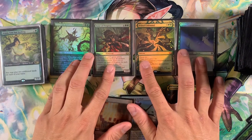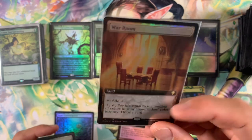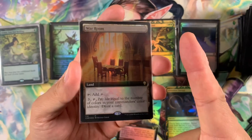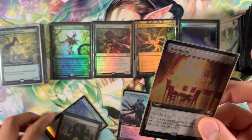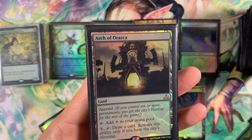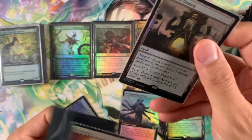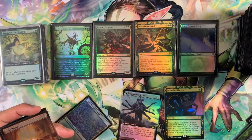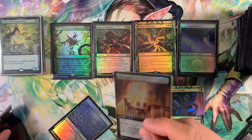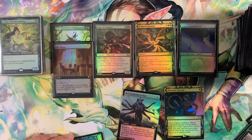Now for card updates. First is War Room from Commander Legends, in extended art. Since this is a mono-color deck, you just tap three and pay life equal to the number of colors in your commander's color identity — so tap three, pay one life, draw a card. We had Arch of Araska, which required City's Blessing and cost five to draw a card. That's a steeper cost, so we're saying goodbye to Arch of Araska and also to our foil City's Blessing token, though I'll keep the token in case I bring Wayward Swordtooth back.